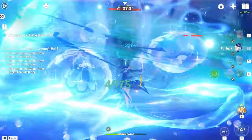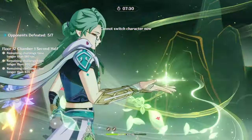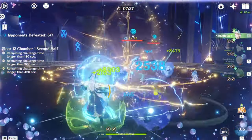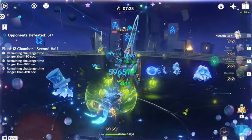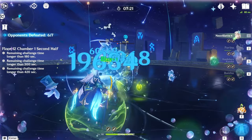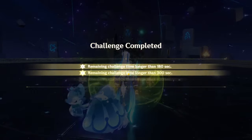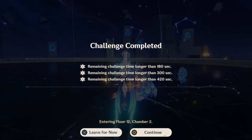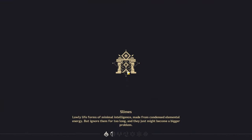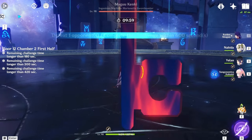The last enemies are the knights. If you're bringing a shielder, make sure you don't get hit while shielded or their mechanics will trigger — so stay away and keep your distance. Chamber 1 is overall fairly easy; the Lectors are the only real hard part, so make sure you watch out for them.